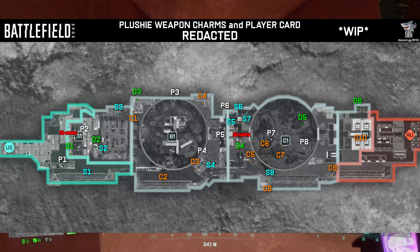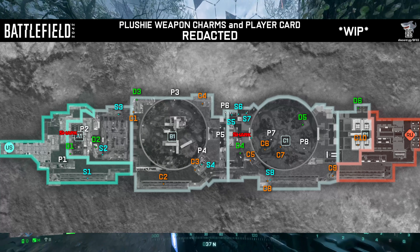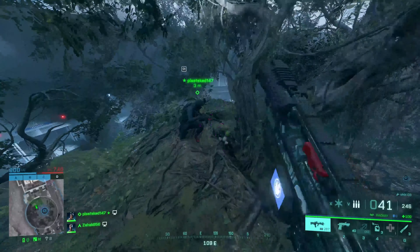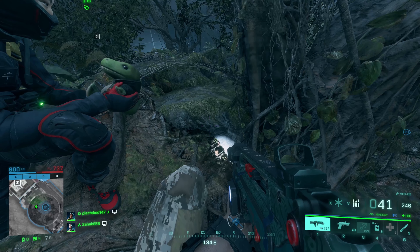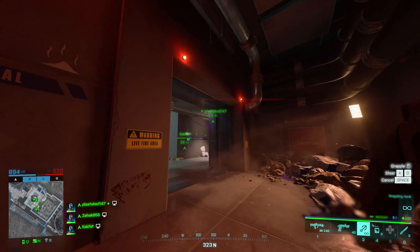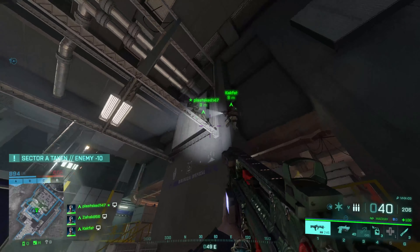There are a bunch of different spawn points on Redacted where these plushes can spawn. As far as we know, there are at least 10 places where the crab can spawn, and if we assume all the others can spawn in 10 places as well, that means in total it could be 40 places where these can spawn. It seems only one will spawn each round, and if any other player picks it up, it's gone — you can't repeat it. So far, if anyone has picked it up, we haven't been able to find another on the map. It is likely there will only be one random spawn across these 40 positions.